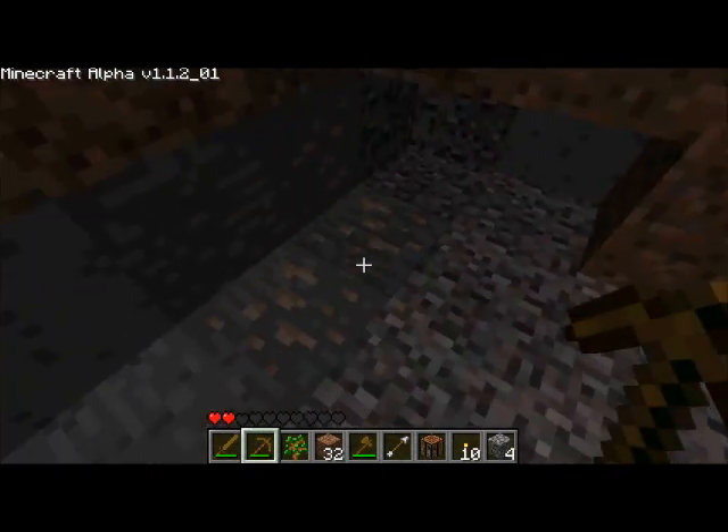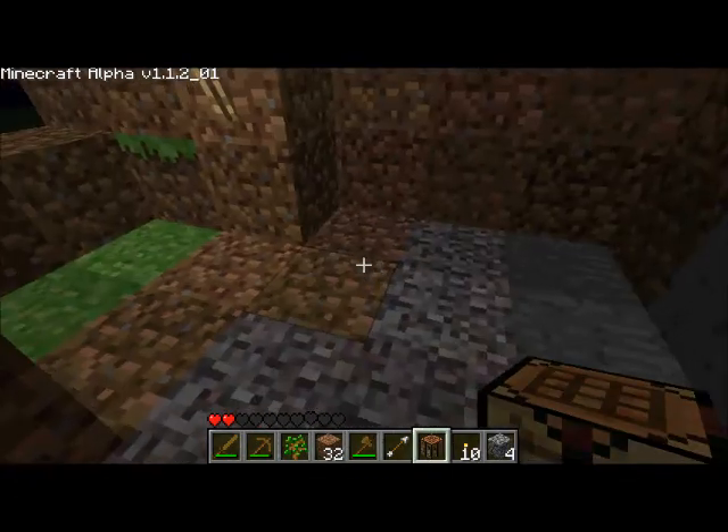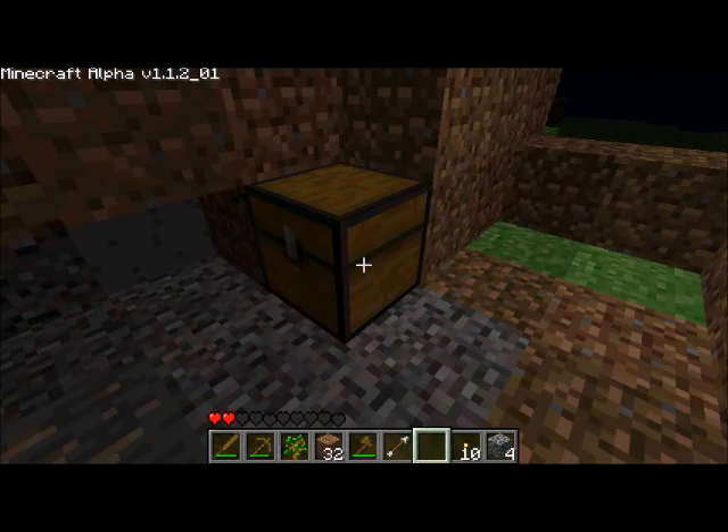It's always very exciting when you find some diamonds. Let's place this here, and then we can make a storage box — just draw it out like that. I usually just start with one to get me going.